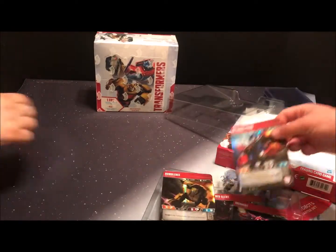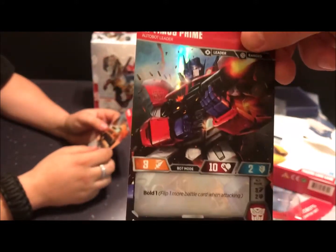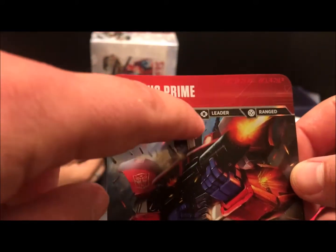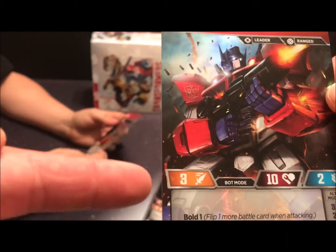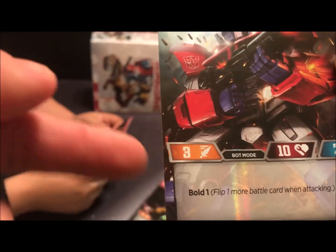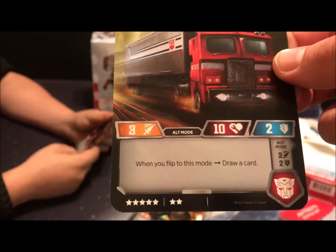The cool thing about this game is the characters are pretty big cards — they're like commander-sized Magic cards. They're double-sided, and one side is foil. You got the name, some keywords. Optimus Prime has the Leader and Range keywords. You got his attack value, his health, his defense, and any keywords or abilities. They can also flip, which might change their attack and defense values and abilities.